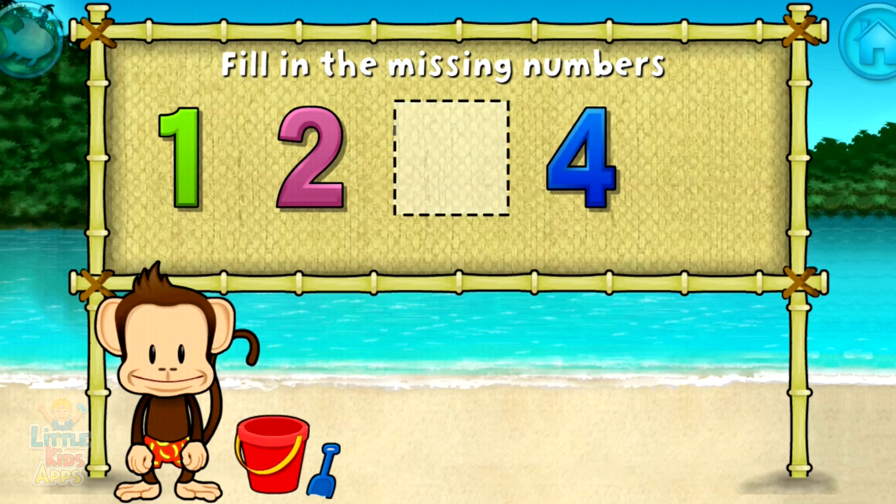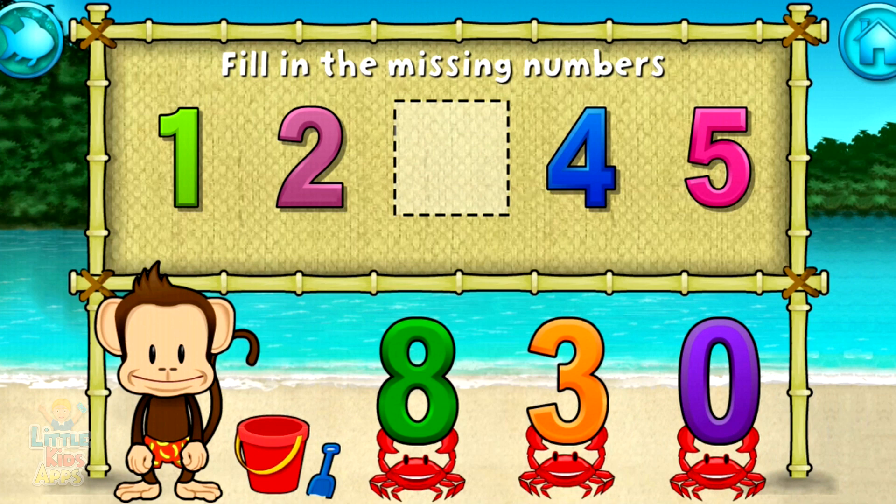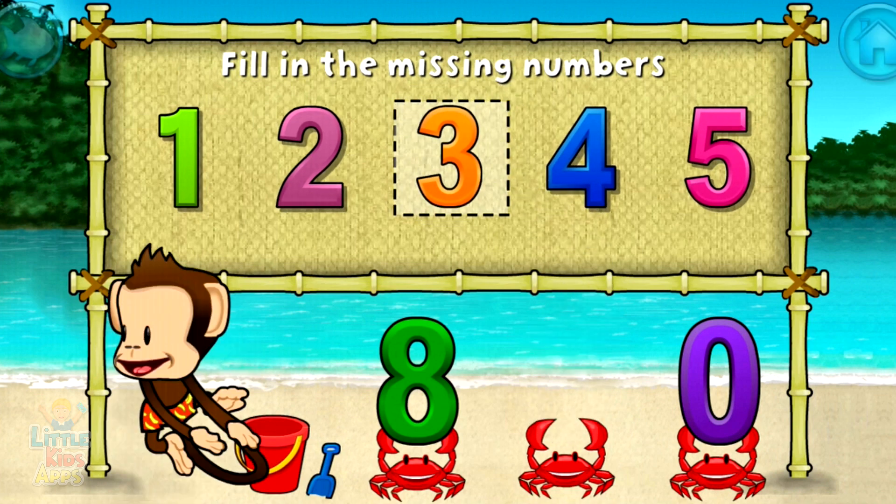1, 2, 4, 5 — these numbers are in order. Fill in the missing numbers. 3. 1, 2, 3, 4, 5. Terrific!